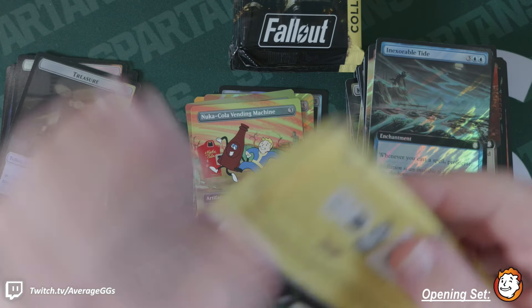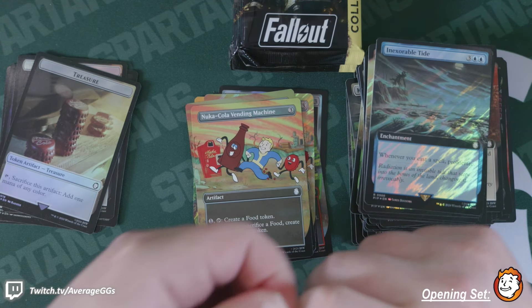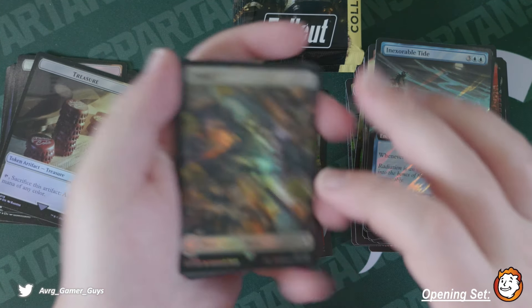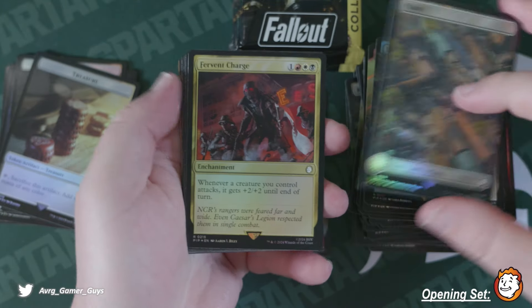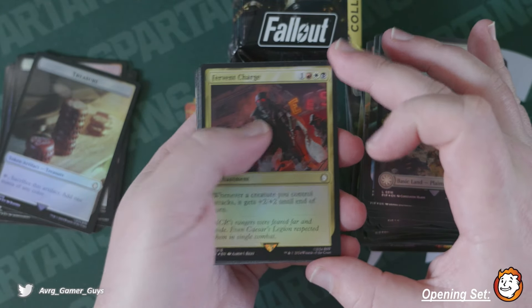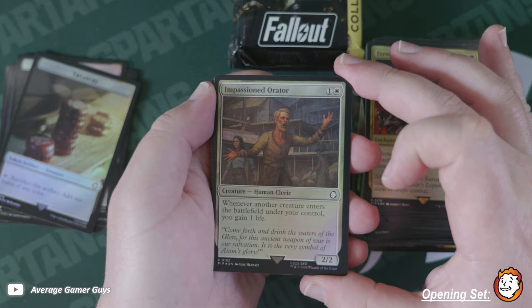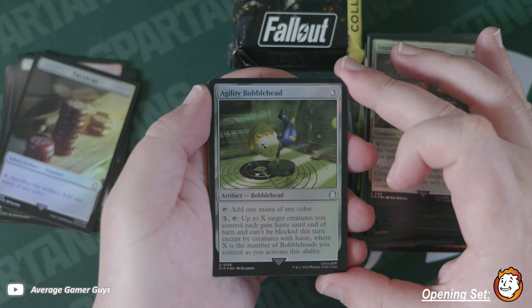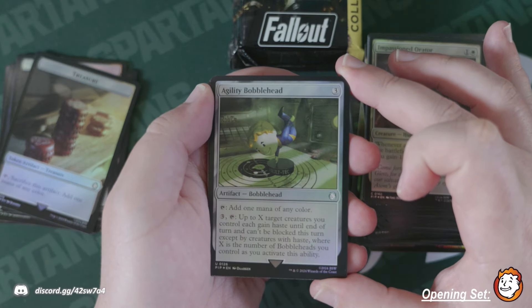Halfway through — that's awesome! More bobblehead action, that's what we're looking for. Fervent Charge. Passion Orator. Agility Bobblehead — let's go! I think this is one of the better arts too, so cool.